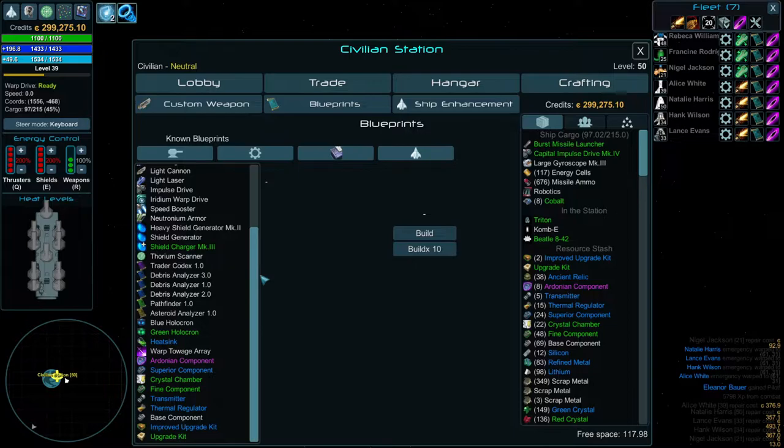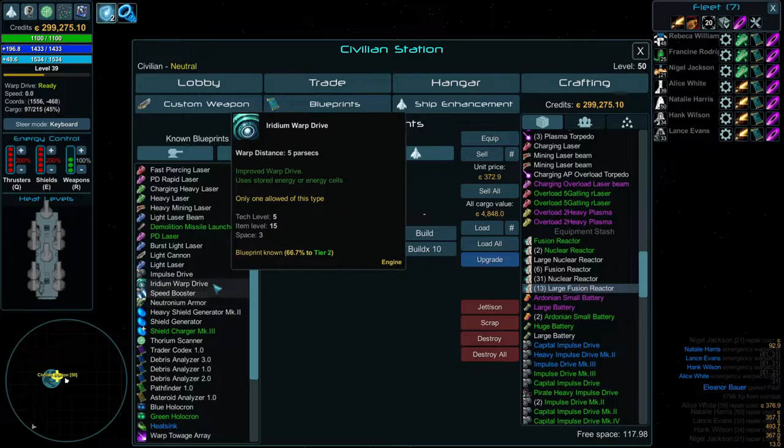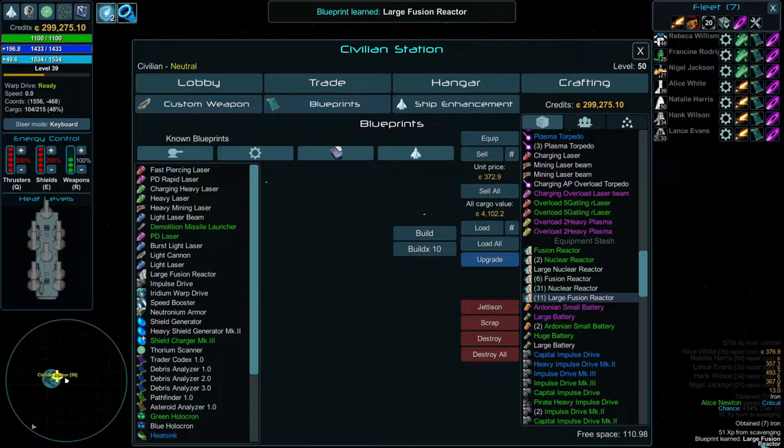With blueprints, these are all the various things that you have scrapped. I'll just go down and scrap a couple fusion reactors — I don't think we have this on the list. We don't, so I will scrap it twice. You get some XP, you get some stuff in the bottom right corner. I'll scrap it a second time and you'll learn the blueprint. There are rare occasions where you do not learn the blueprint on two tries.